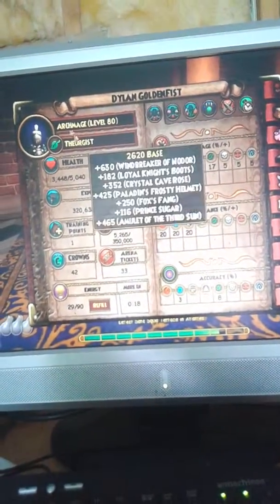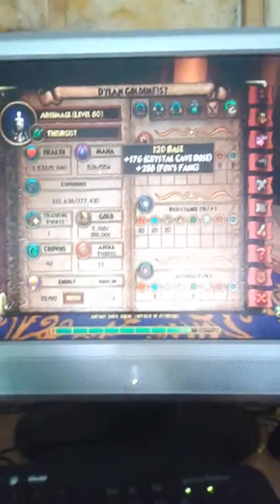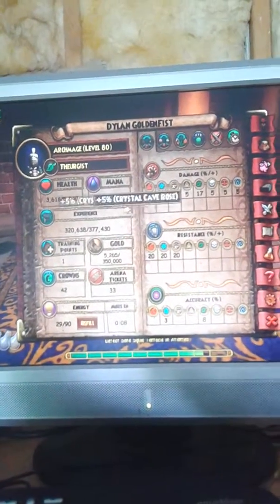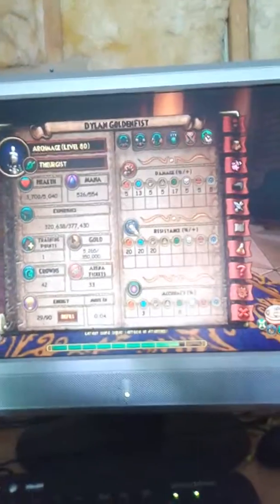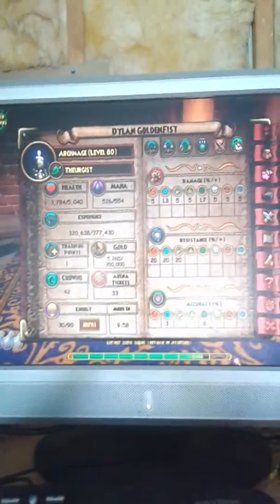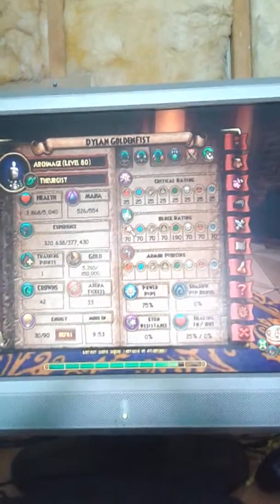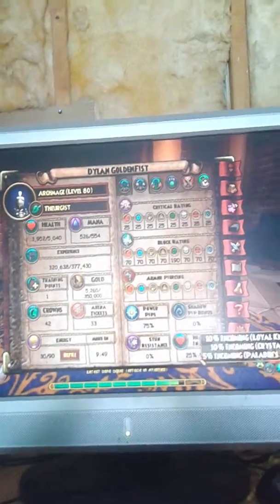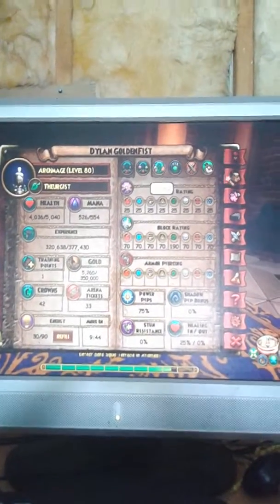First off, my health is 5,040, my mana is 554, damage is 5 to everything except ice and life — ice is 13, life is 17. Resist is 20 fire, 20 ice, and 20 storm. Accuracy is 20 ice, 8 life. Critical is 25 to everything, block 70 to everything, life block 190, power pips 75, healing in 25, healing out zero.